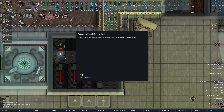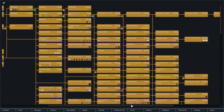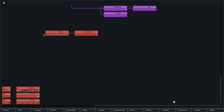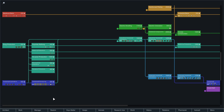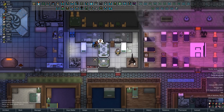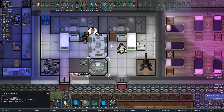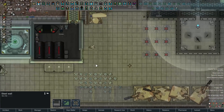Defense in depth is done. I think we are literally out of regular research now. Yeah, we're done. Research room is no longer required. We'll turn this into like a nice little parlor or something. Hello, Eiffel Tower. We're going to deconstruct all these since they're no longer necessary.